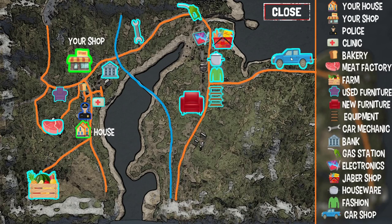Press M to open your map. Here is our map — there's the car shop, house, this is probably where we are. We seem to have some sort of police, clinics, bread, food, meat, vegetables, our shop. Up here there's electronics, the Java shop again, housewares.